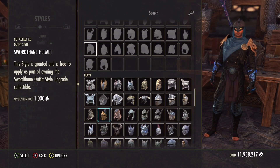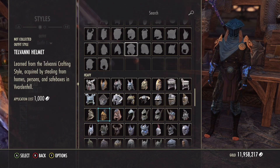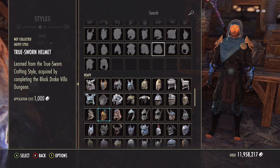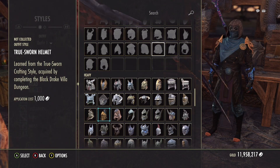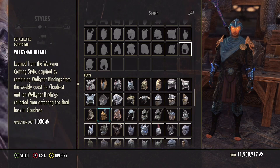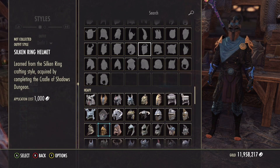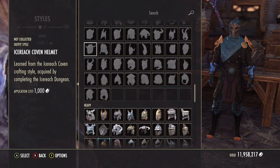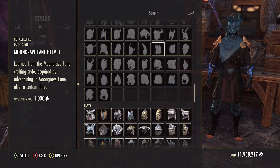Why is that important to know? It's important because if you're completing veteran DLC dungeons, it's worth trying to do them on veteran difficulty. A lot of these styles look really cool - like the True Sworn helmet, which looks pretty sick - and many have a lot of value. If you already have a competent group completing the dungeon, see if you can push for veteran. Also, is the dungeon the only way to get these motifs? That's the second part of the question.